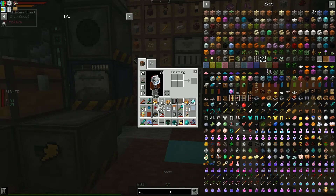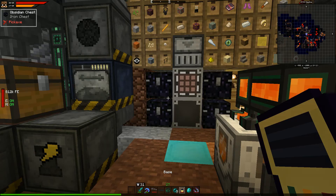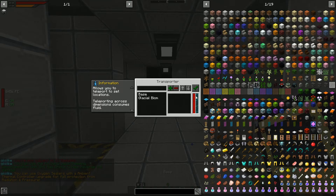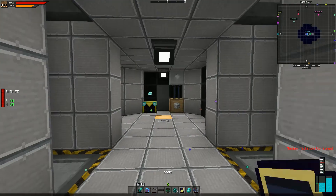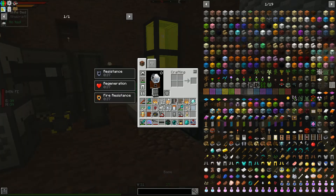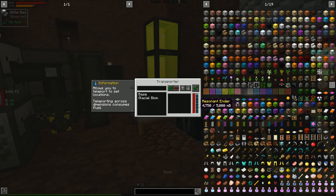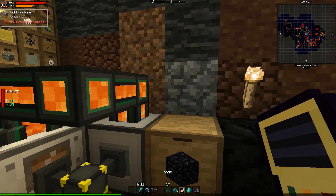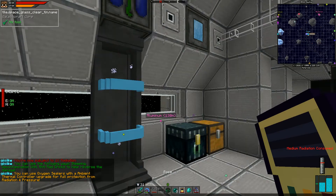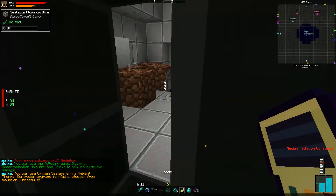The transporter is now filled with resonant ender. Let's test it — we're in the asteroid belt, which is further than Mars. We have full resonant ender and full RF. Select 'base,' shift right-click — look at that! We teleported, and we used almost none of the resonant ender. That's phenomenal!